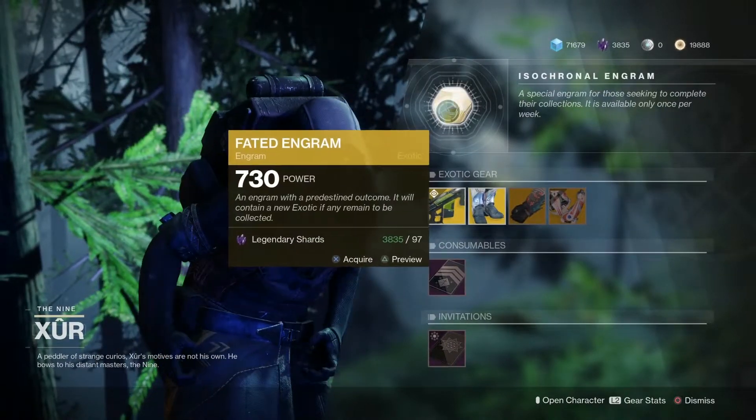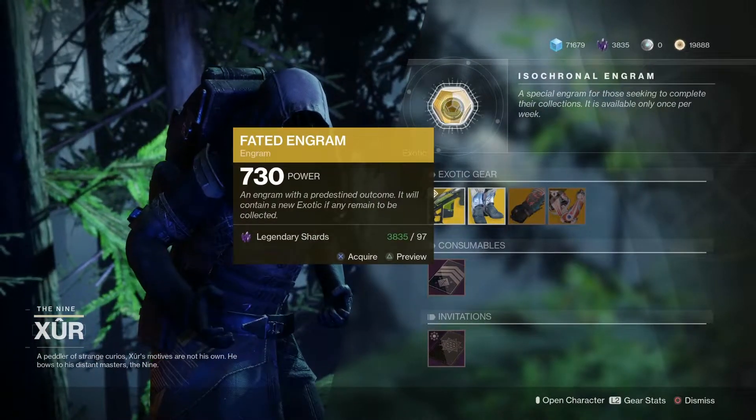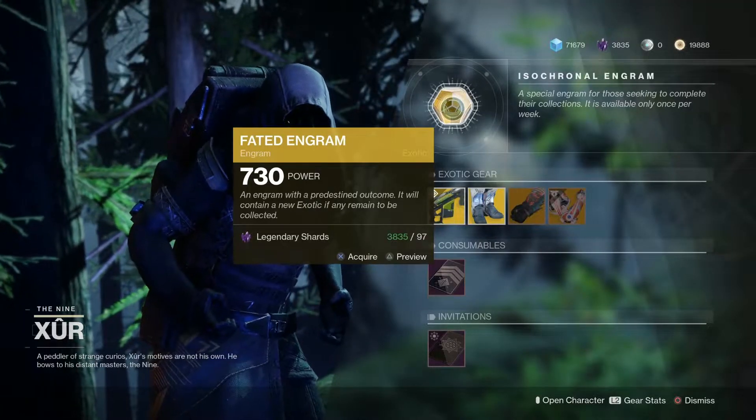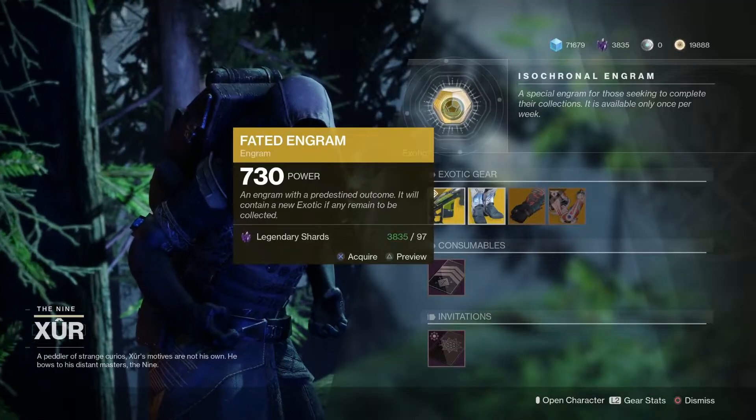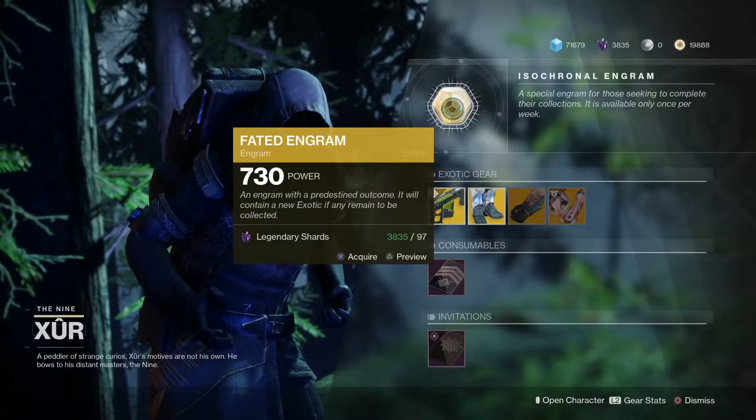Start things out as usual — if you need to go ahead and get any exotics added to your collections, pick up the Fated Engram. And if you're already 750, that will drop at a maximum of 730 power, and it will be bumped to 750 on day one of Shadowkeep.